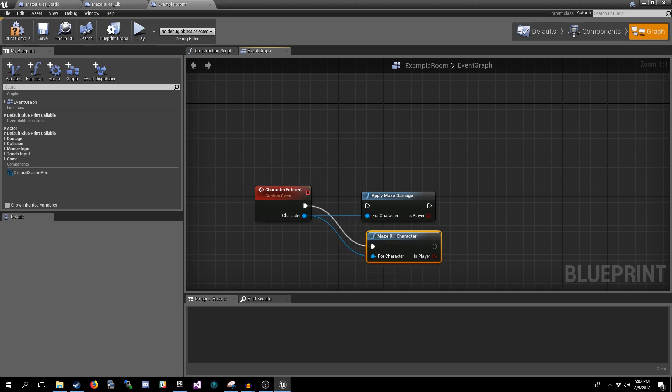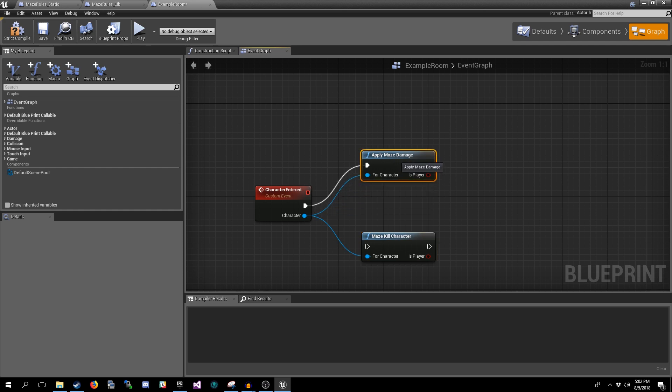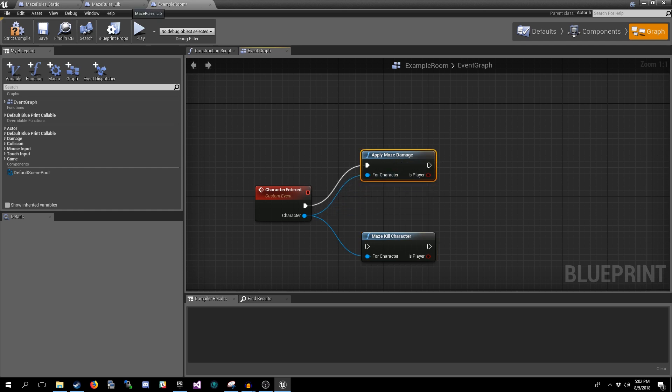The reason this works is because CDOs are globally accessible. They're not actually present in the world — they are just the information that is always accessible in the game as a means of creating new objects. So we can take advantage of that to create a globally accessible pseudo-static class.